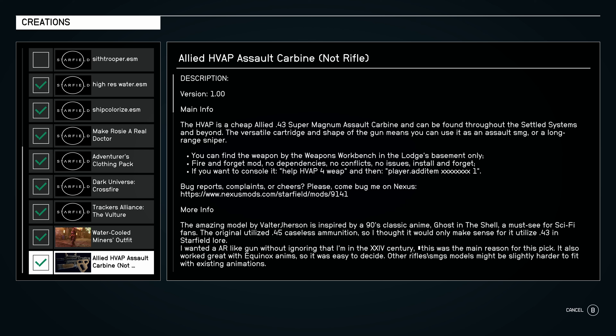I'm going to be honest with you, it's hard for me saying Carbine just because I think my first introduction to a Carbine was Halo. So the HVAP is a cheap Allied 43 Super Magnum Assault Carbine that can be found throughout the cell system and beyond.